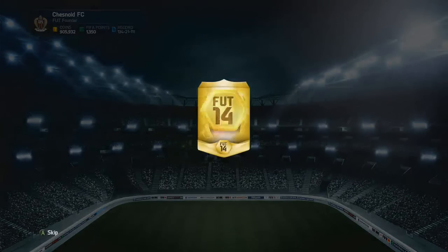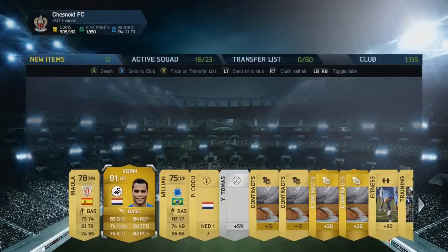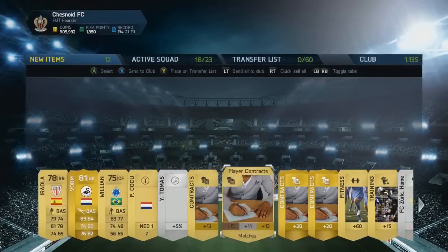First pack: Michel Vaughan — decent goalkeeper, but we'll have to wait and see what we get in the rest of the packs.